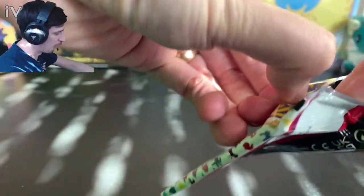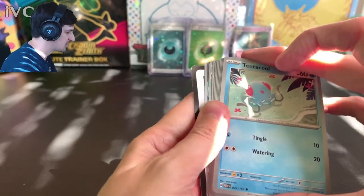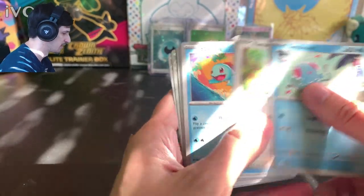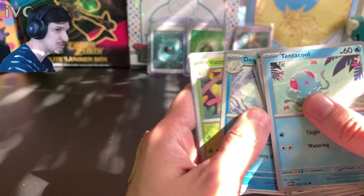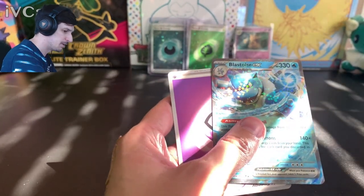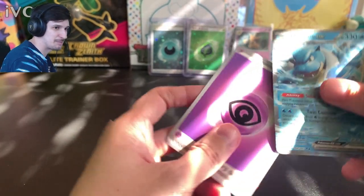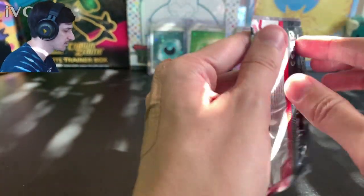Nothing like some 151 gold. I mean it's twice as valuable as bulk from another set, but still. We've got Squirtle, Lickitung, Pinsir, Bill's Transfer, Golbat, Dugong, Victory Bell, Blastoise EX. Okay, so far this is the most valuable monster card I would say. I'm not gonna sleeve the regular EX one.